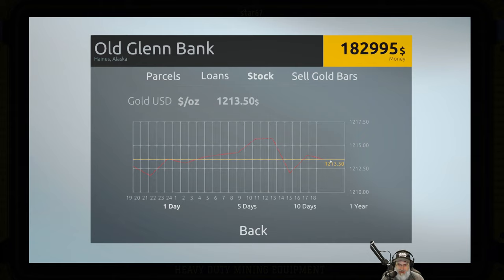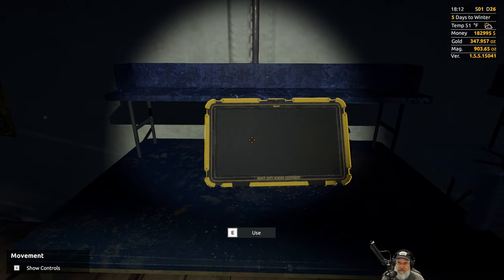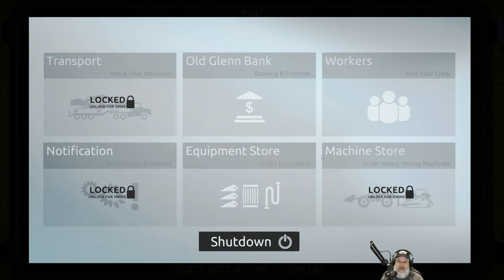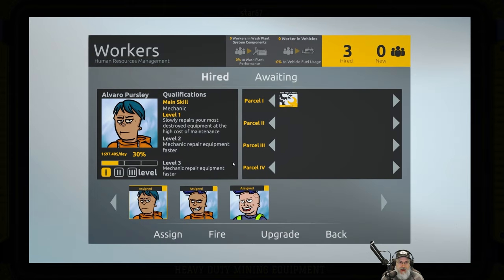The other thing we might consider doing is a sale. The price is at $2,013 right now - it was pretty high around noon and one o'clock but then dipped back down. I have 347.957 ounces of gold, and if we sell that now we might just have enough to buy Old Arnold, because that's what I want to do before anything else.